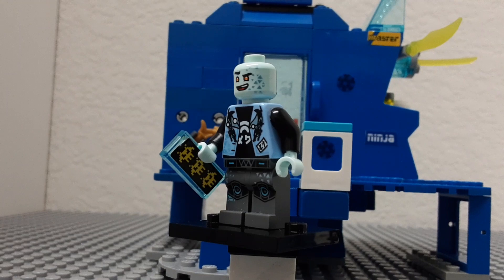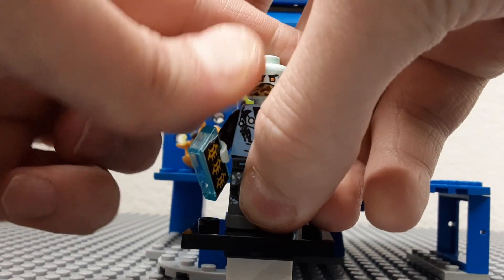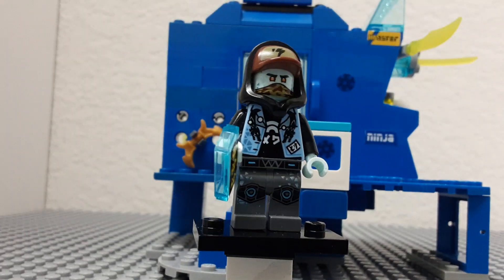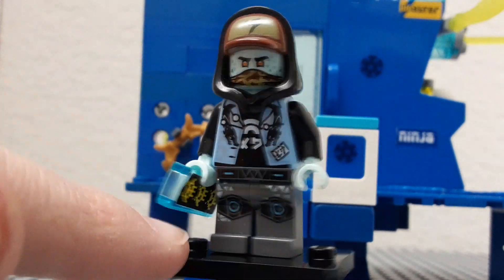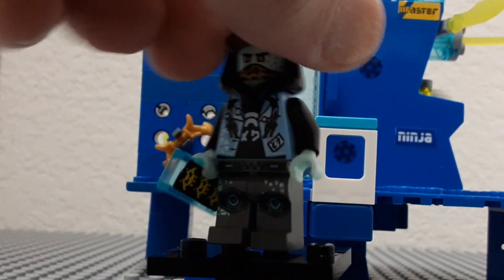He has a different skin tone because it's supposed to be like a video game avatar, and his face has little triangles on it. He also has another face where he has a little mask on. The torso looks really good — it has two dragons on it, a really cool vest with little triangles, a dragon on the back, and a lightning bolt too.